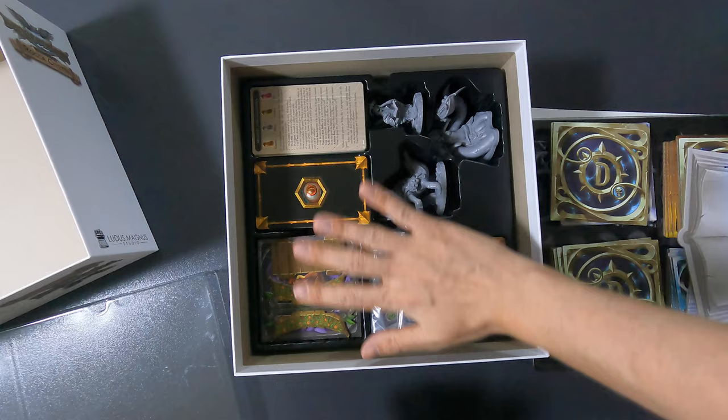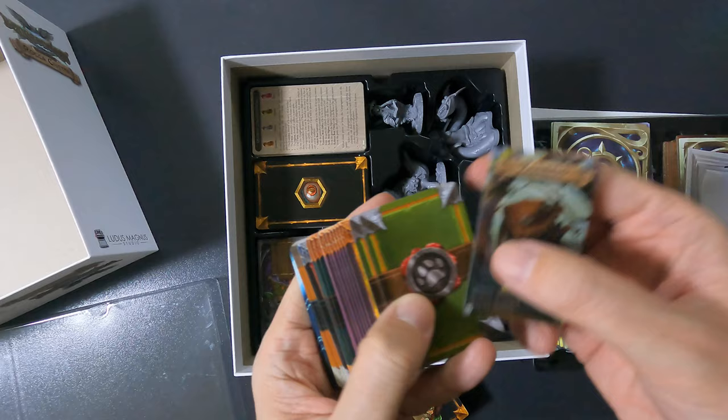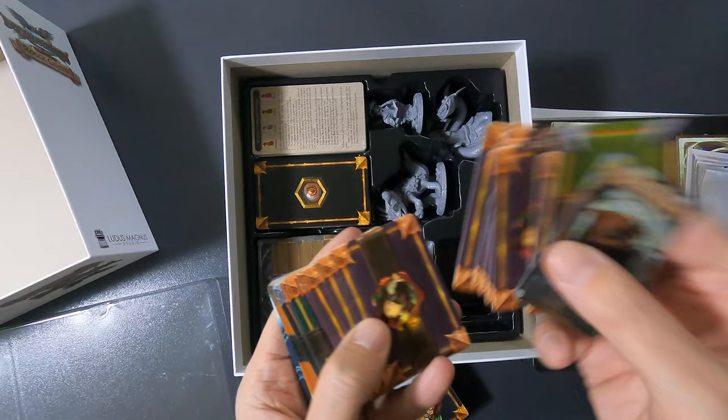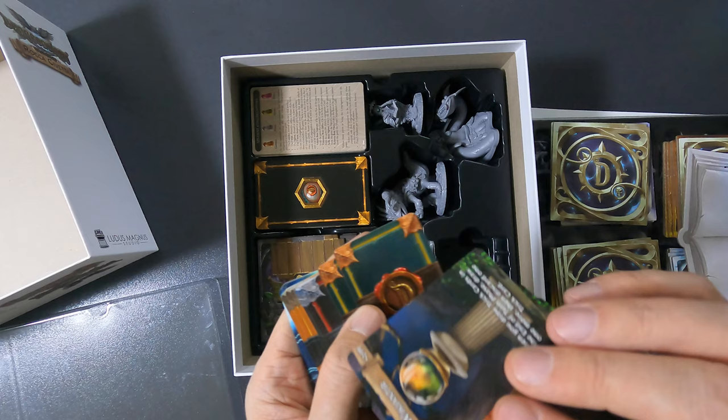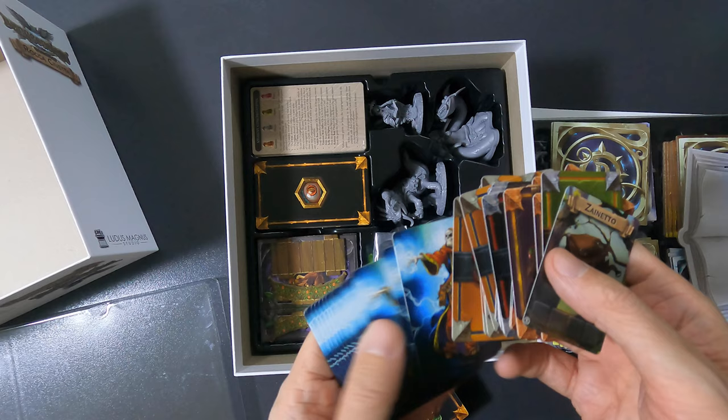Then finally we have all these cards. These smaller cards include Netto's bag, then you have these monsters, the research cards, the different kinds of students, the bad stuff that can happen to you, the special kind of students, and here you have the dark lord cards. So you put all these here.